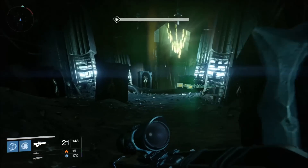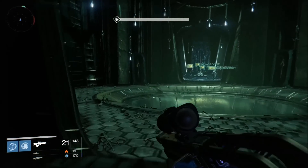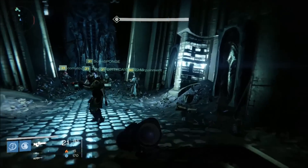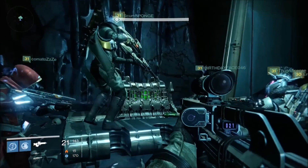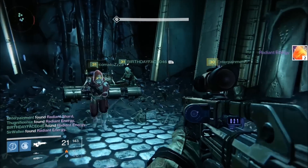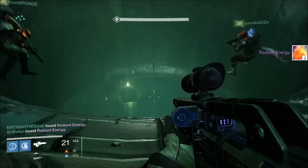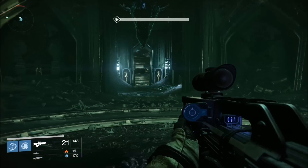Finally, we have the last two people on thrall duty — we just equip them with LMGs or whatever so that the guys shooting the shriekers don't die. That is the best way to do it. It may take you a couple of times, but it is another chance at a chest here. From what I understand, the chest will drop radiant energy, radiant shards, and there is a potential for an exotic as well. So keep that in mind — definitely something very cool. That is a great strategy to get the second chest. Good luck.